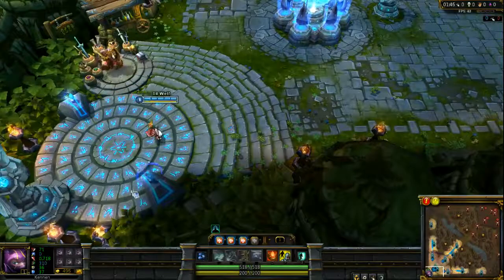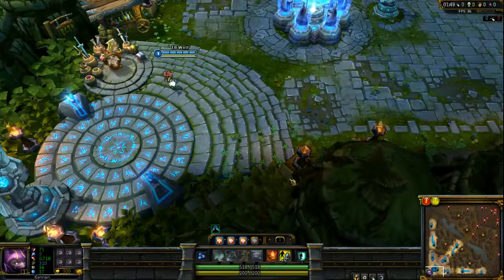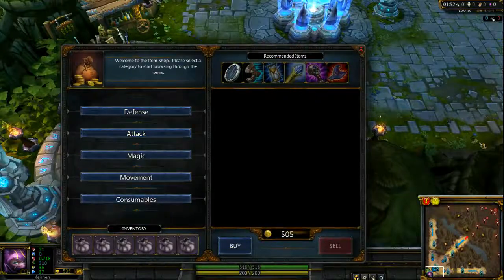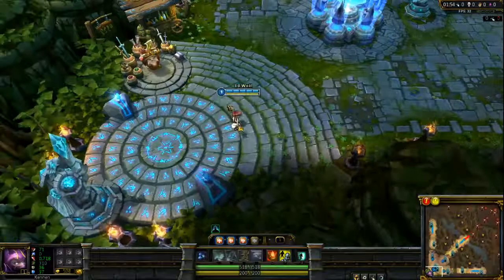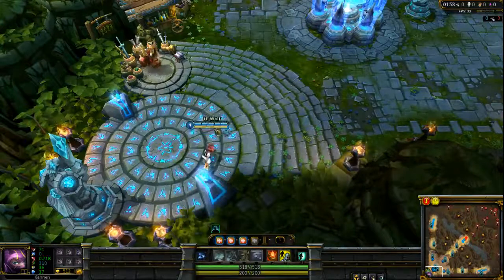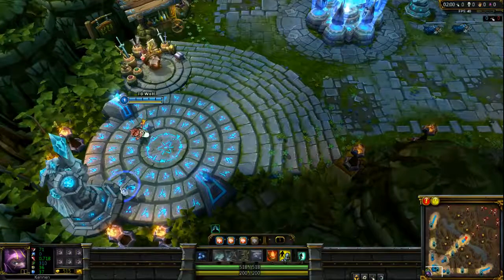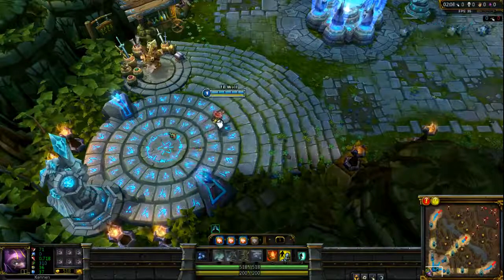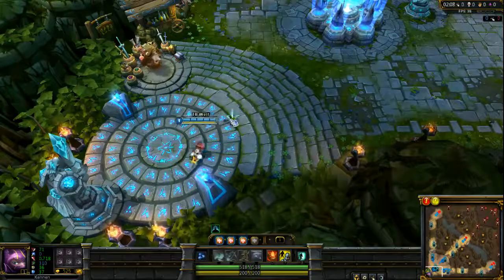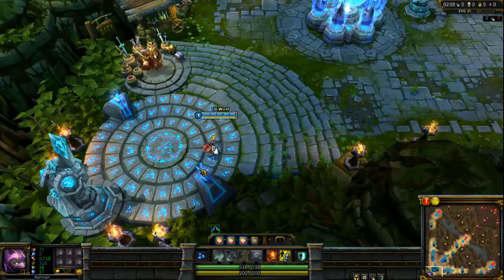The reason why you want to go Fairy Charm, 4 wards, and a potion is because that 3 MP5 from the Fairy Charm helps you. If you're Soraka, you definitely want to go it because it gives you mana for heal. If you're Sona, it gives you the same mana for poke and your heal. And really, no matter what support you are, you can always benefit from Fairy Charm, 4 wards, and a potion.